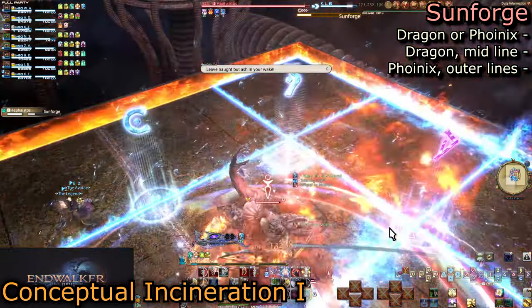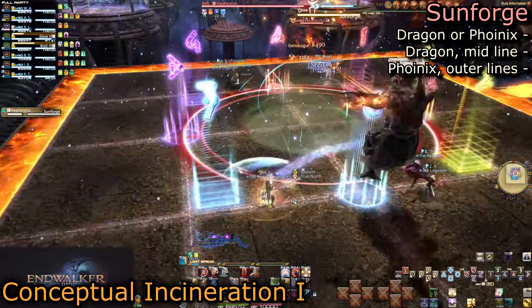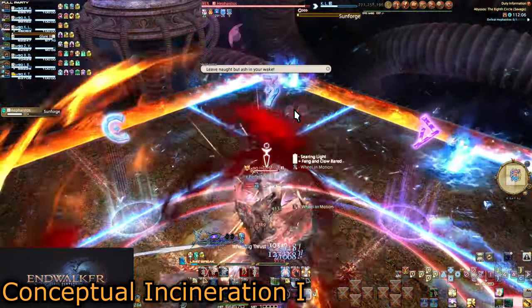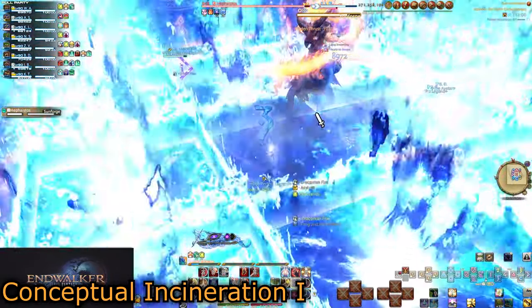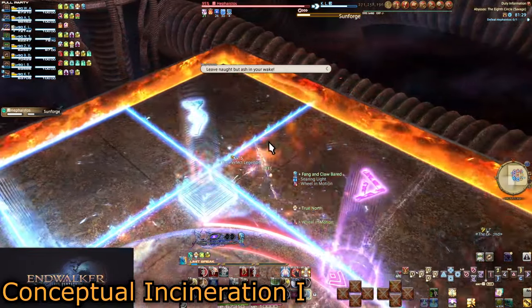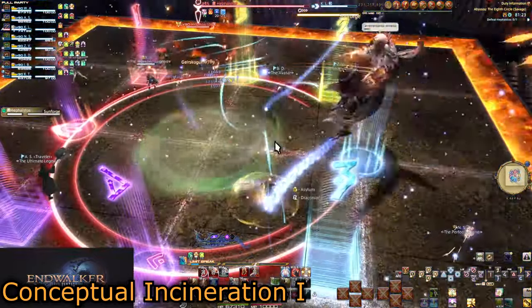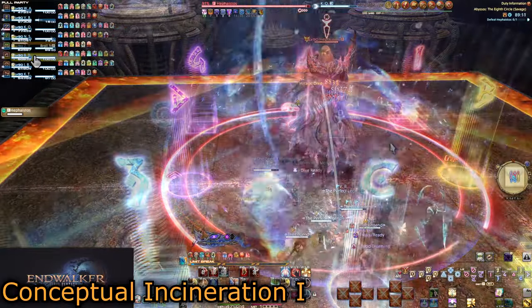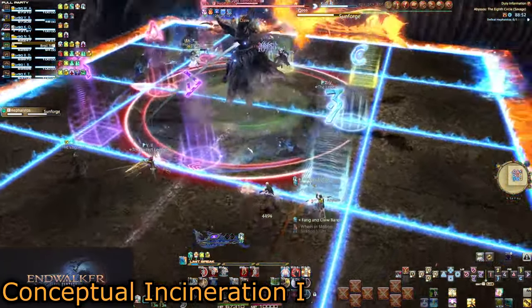Just like in normal, Sunforge is either a dragon or the phoenix. Dragon will do a line through the middle black squares, and the phoenix the outer black squares. Make sure the torches went off before moving. Conceptual mechanics go off when activated by Sunforge, so as soon as torches end, move into whatever position you need for Octaflare or Tetraflare. If it is Tetraflare, make sure you and your partner stick together with the Sunforge dodge. Spread out for Octaflare.